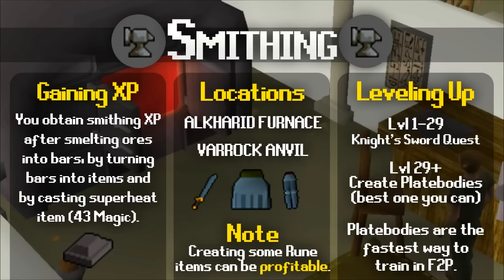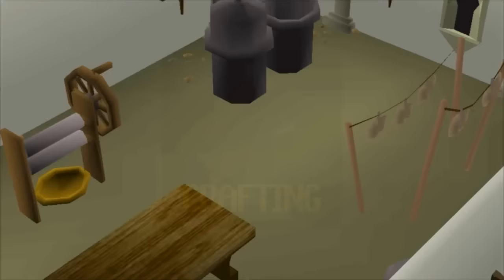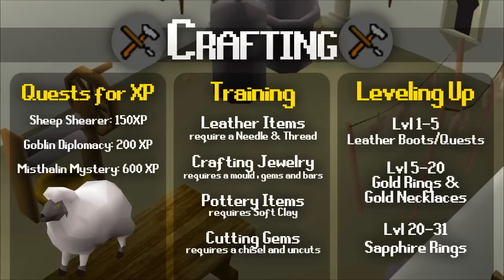Next is crafting, which allows you to create weapons and utility items from raw materials. To begin, I'd recommend doing the Sheep Shearer quest in Lumbridge, which gives crafting XP as a reward and is really easy. Goblin Diplomacy and the Misthalin Mystery also give crafting XP as rewards. If you'd like to train with a crafting method, start off with leather items crafted from soft leather made from cowhides.